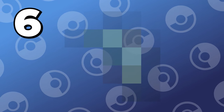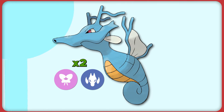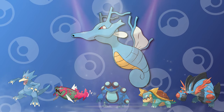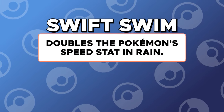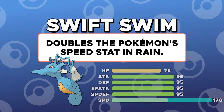Starting off at number 6, we have the Dragon Seahorse of Johto, Kingdra. In the early generations of competitive Pokemon, Kingdra was top dog when it came to rain sweepers. Kingdra is a water and dragon type Pokemon, which is actually really powerful. Before the introduction of fairy type Pokemon in Generation 6, Kingdra was only weak to dragon moves. What separates Kingdra from other rain sweepers is its ability Swift Swim, which doubles its speed in the rain, allowing it to outspeed some of the fastest Pokemon in the format and even Pokemon holding the Choice Scarf item.